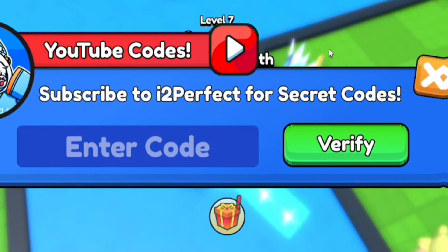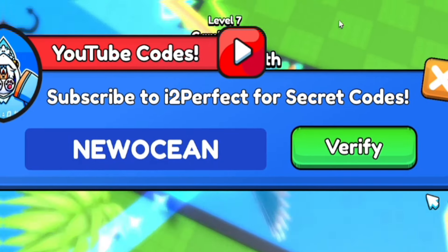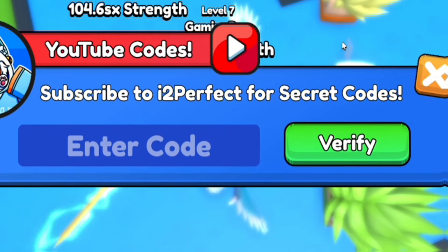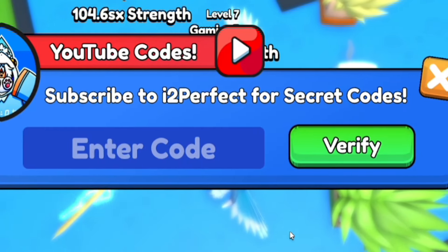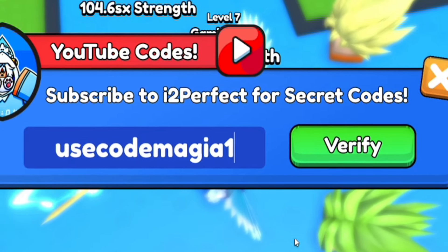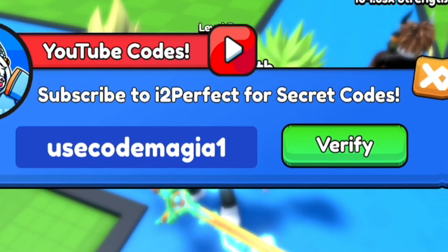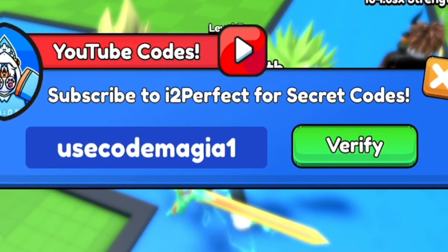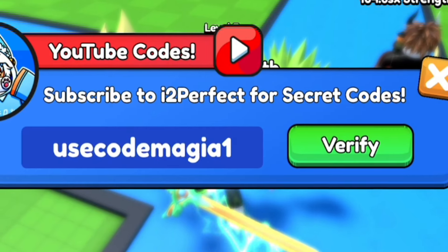After that code guys, let's redeem the code NEWOCEAN — N-E-W-O-C-E-A-N. Redeem the ocean for a strength potion — that kind of rhymes! Redeem that code in over there. Next, once we've redeemed NEWOCEAN, let's redeem USECODEMAGIA1 — U-S-E-C-O-D-E-M-A-G-I-A-1. Redeem that one in there guys. That will give you more rewards inside of the game, and some sort of boost as well, which is awesome.